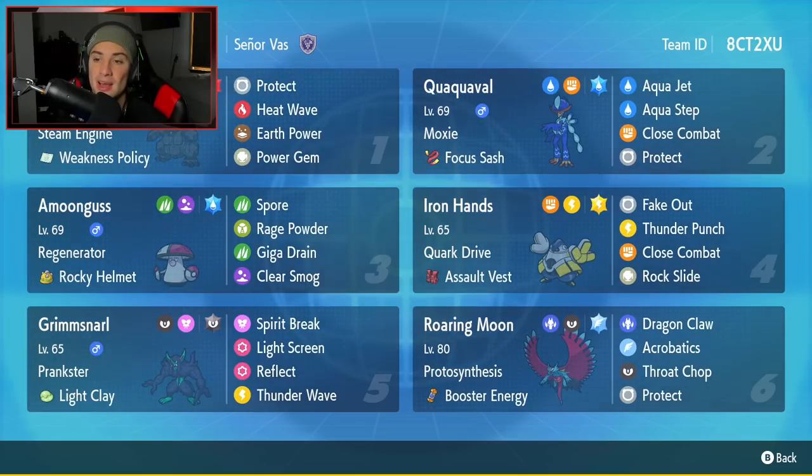The second Pokemon is Quaquaval — really cool fighting and water type. The only other water and fighting type I can think of is Poliwrath, but this one definitely puts it out the water with its moveset and stats. It's got Moxie as its ability, Focus Sash as item, Aqua Jet for first turn priority and to proc Steam Engine and Weakness Policy on Coalossal. It's got Aqua Step as its signature move, Close Combat for STAB, and Protect.